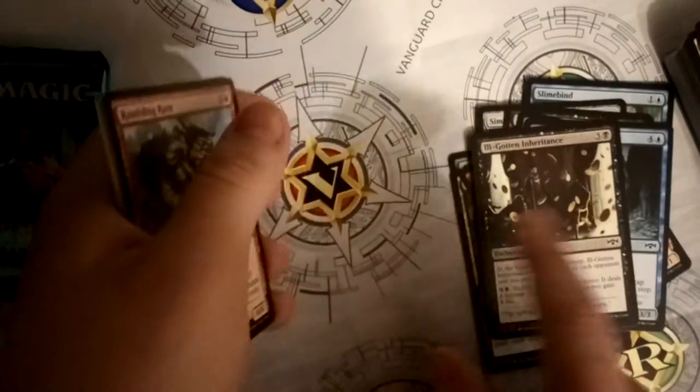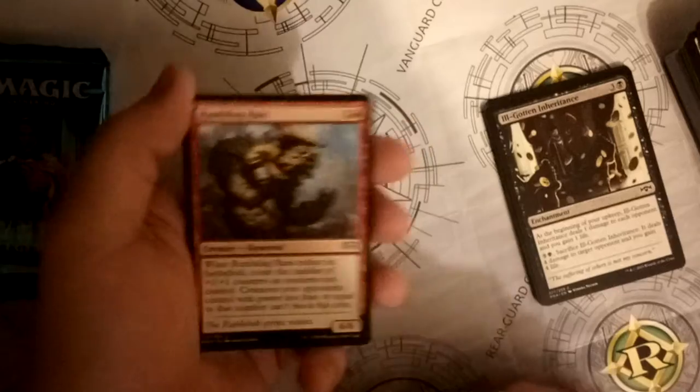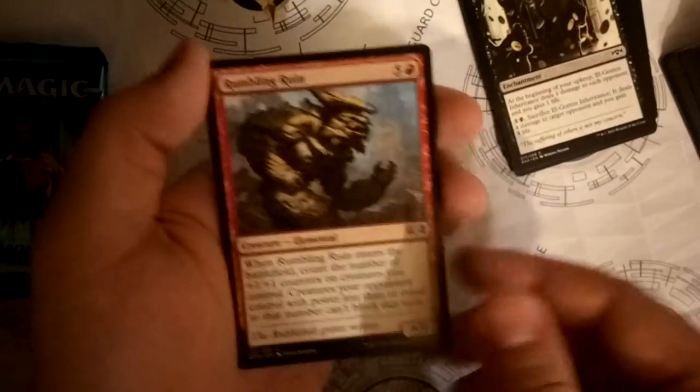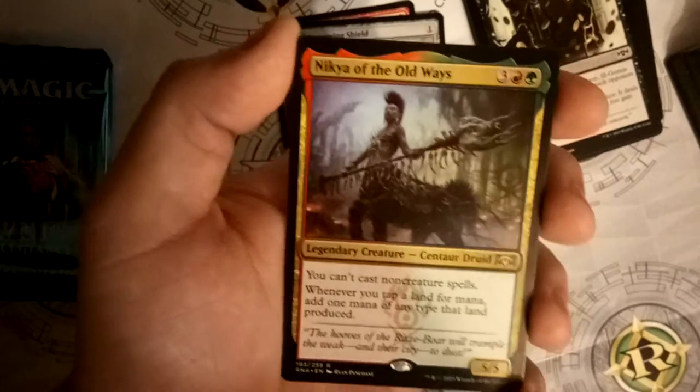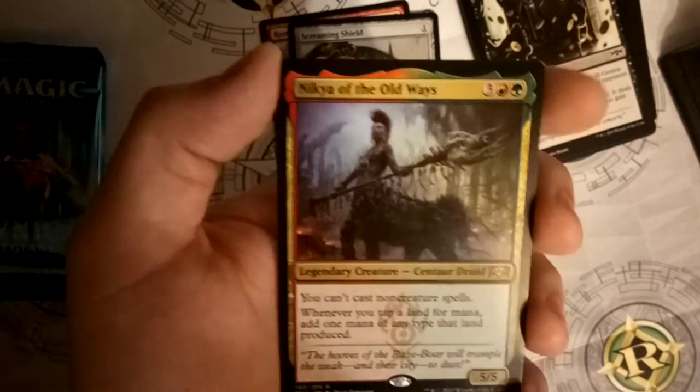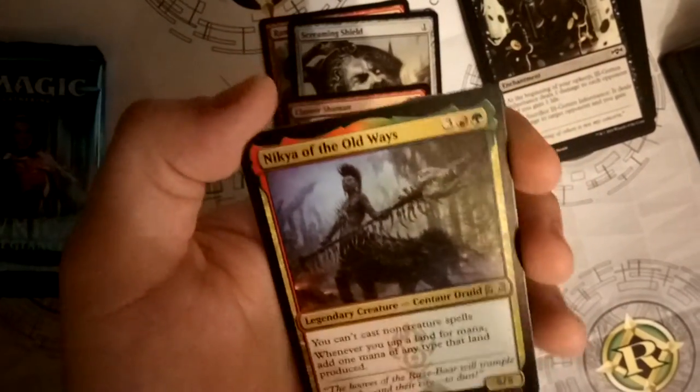Gruul Locket, Chill Bringer, Ill-Gotten Inheritance. After I open the packs we're gonna do a recap of what cards from these packs can actually be used to empower the deck. For the uncommons we have Rumbling Ruin, Screaming Shield, Glamour Shaman, and Nikia of the Old Ways - that's a nice pull. I can actually use that for my Gruul EDH deck. Also a Rakdos Guild Gate and a frog lizard token - really nice, I actually enjoy this.